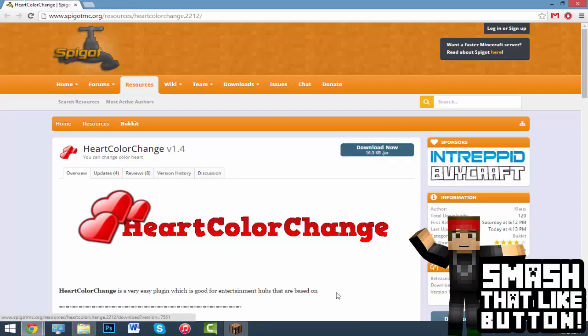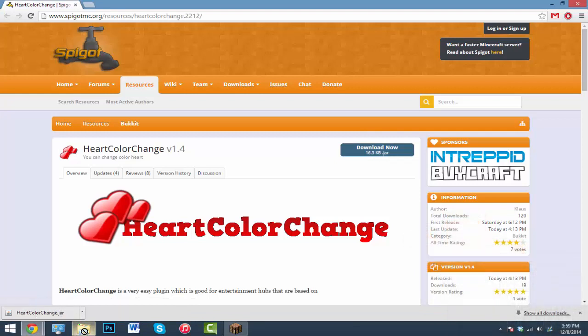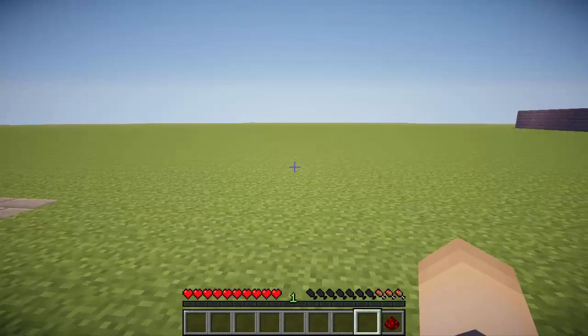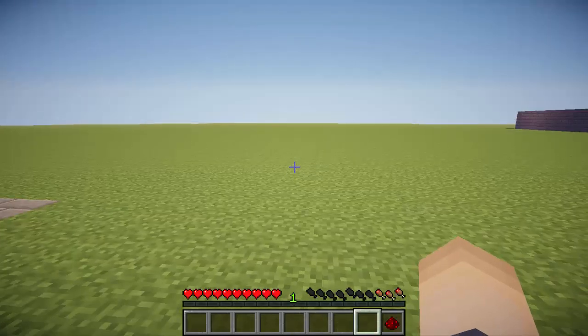Click download, hit keep, and drag this .jar file inside of your plugins folder. Once you've got it in there, go ahead and start your server.